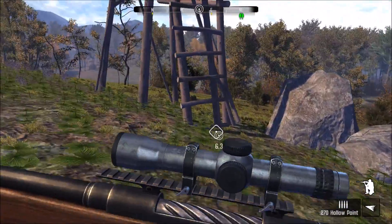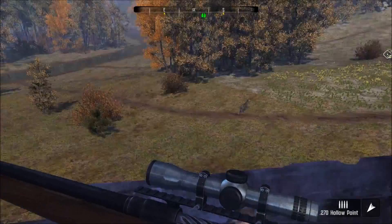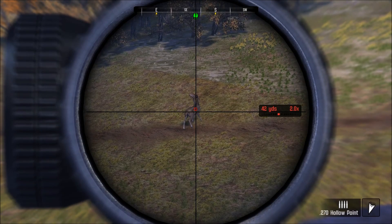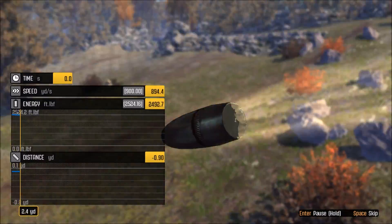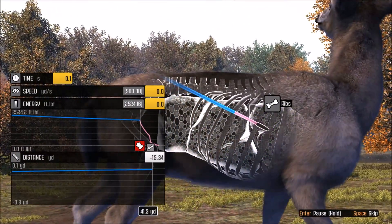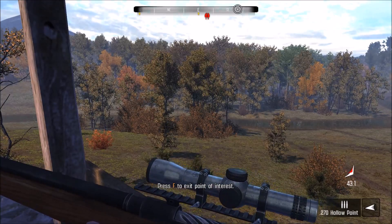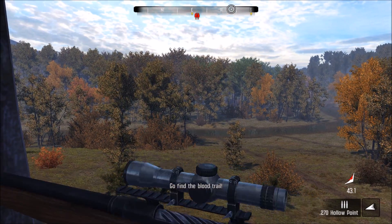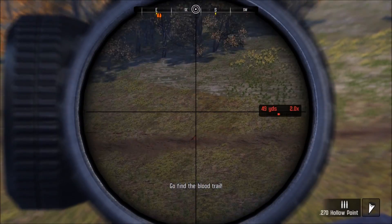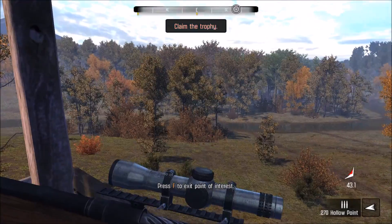We're pretty much set to get into the stand. We hit F and we're in. There he is — we're gonna hit space, we got a perfect broadside shot. That should have been pretty good, maybe a little too far forward, but it should still get one lung. So that's the thing about this gun — at 43 meters you aren't gonna have a bullet ricochet off a rib on a deer with a 270, you're just not.